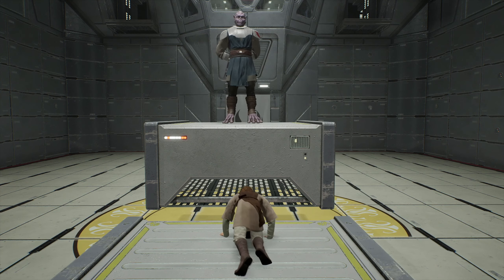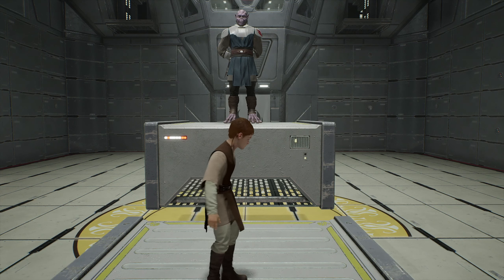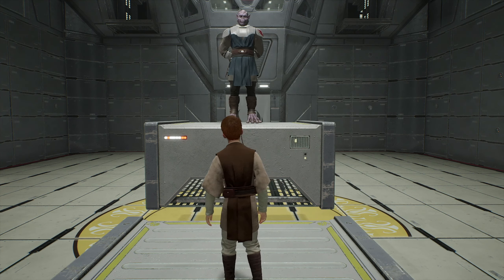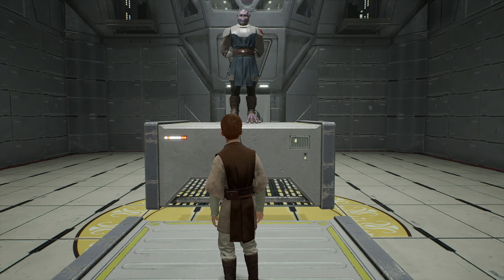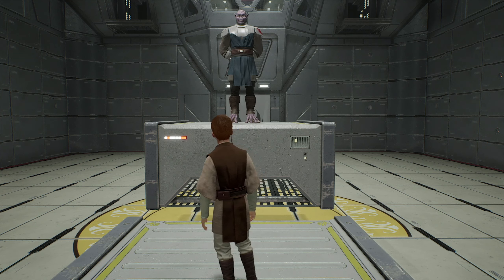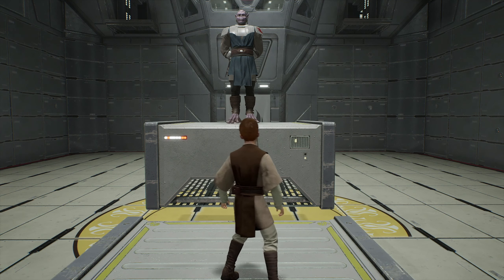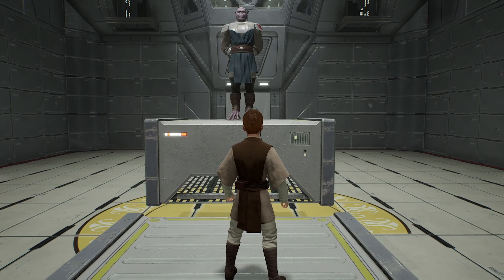Did we just unlock the wall-jumping ability? Oh wait, it's a flashback! Difficult master — we're going back in time to when Cal was being trained by his master. The master says: 'With persistence and the Force as your ally, you will overcome any obstacle.' Alright, sounds like a plan.